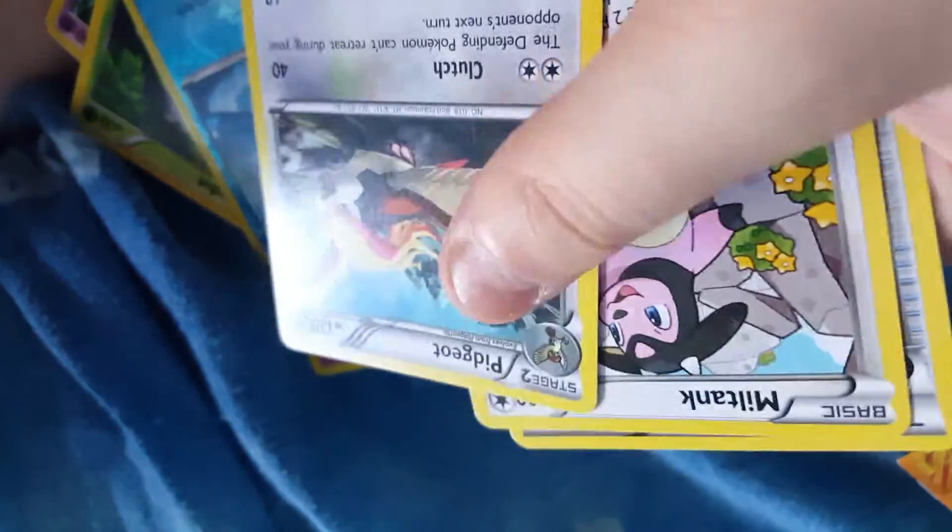Mismagius. I put it down, I put the next pack out. Get the pack out, get the old card. I don't know if it's one or two — I think I'm going to put one to the front. All done. Yes — Floette, Stunky, Flabébé, Scraggy.